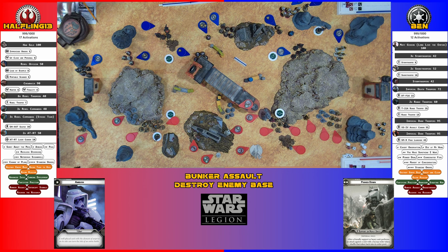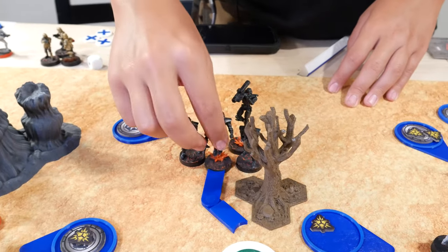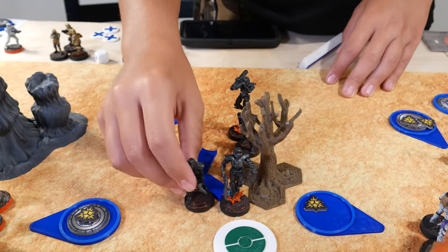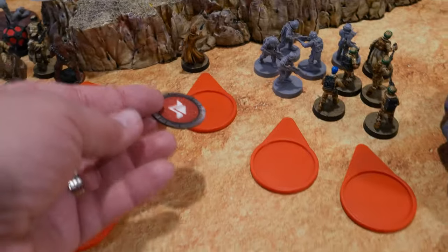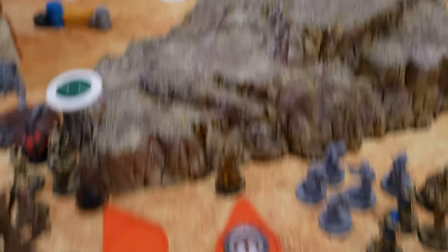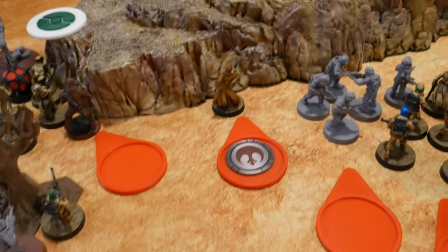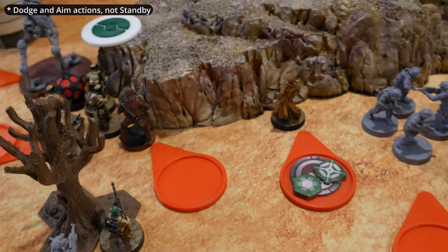New Stormtrooper armor! Drew Heavy Support — they take a single move and aim. Drew Han — faced with a bunch of standbys up here, he opts to play it safe and take a dodge and a standby, giving his buddy Chewbacca a dodge and standby.